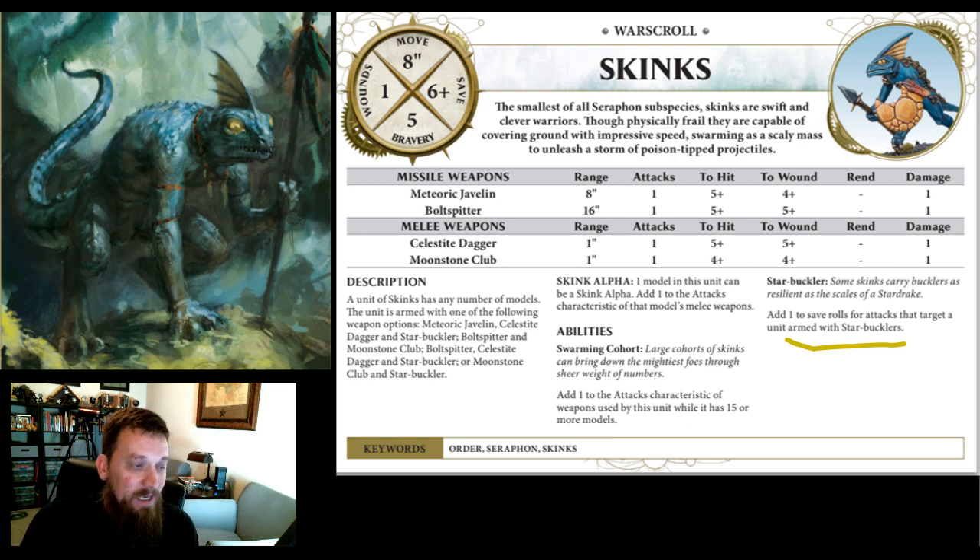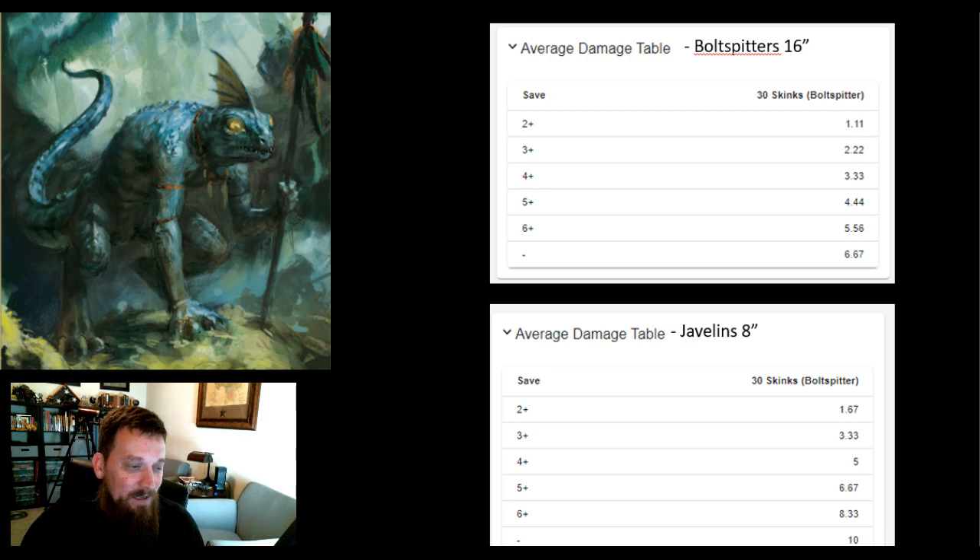Clubs are one attack, fours and fours, no rend, one damage — also abysmally bad. However, if you have more than 15 models in the unit you get plus one to attack characteristics of all weapons used by this unit — shooting and melee. So now you've got two shots and two attacks. When you're talking a unit of 30, that's 60 shots you're pushing out. Still terrible, but skinks take buffs really well. So 30 skinks with 60 attacks at fives and fives is doing about three damage against a four-up save — horrible.